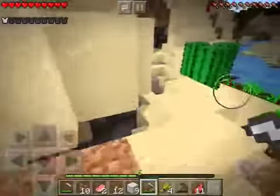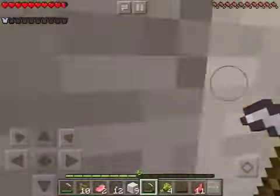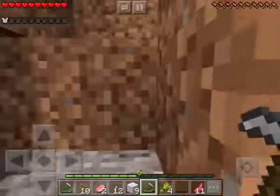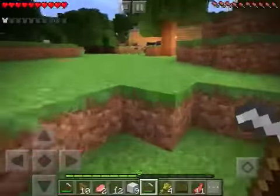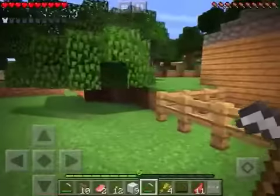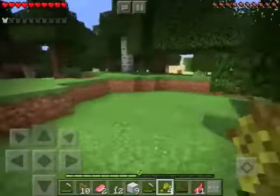You guys can come over here, or make like a bit of an animal farm. You can make an animal farm anywhere you want — it's probably gonna be really big. And then once you want more, you can just breed, but not yet. Don't breed yet.